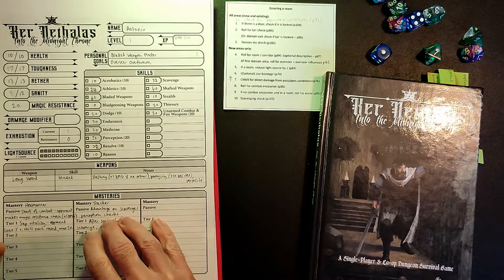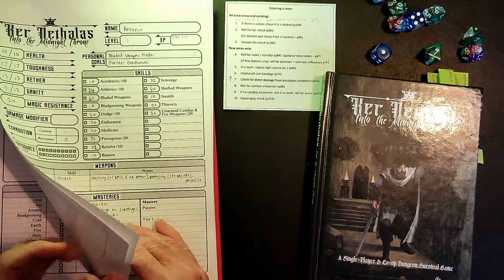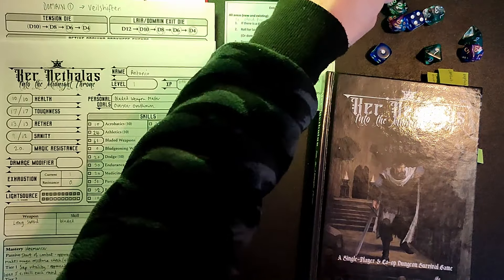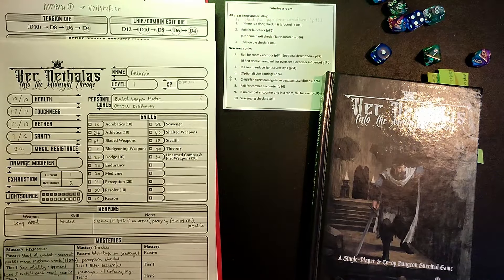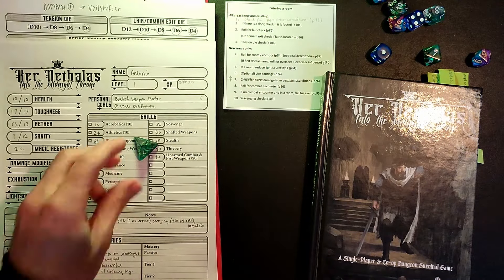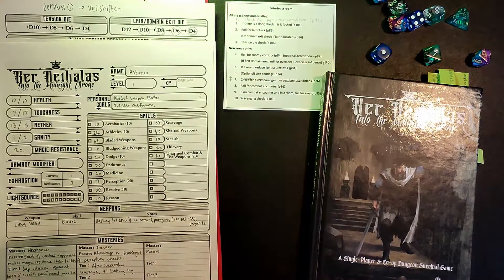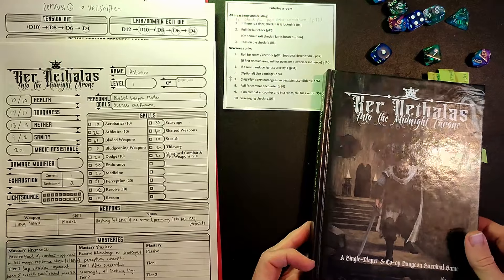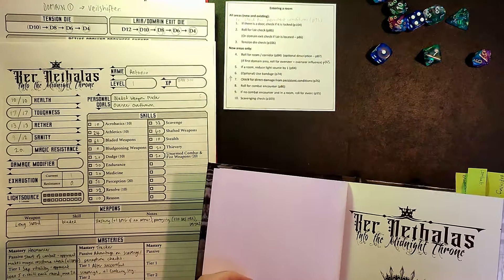Before we go into the room, we're going to roll on the lair die. We're currently rolling a d4, and if we roll a one or a two, then the next room will be the lair of the Overseer. We have rolled a one. So straight away at the beginning of this video, we're into the lair. I thought we'd have one or two more rooms, to be perfectly honest, but okay, no worries.